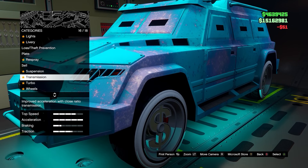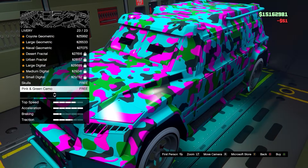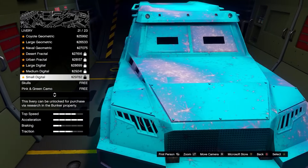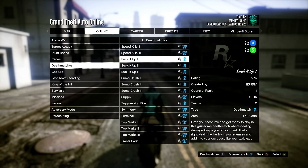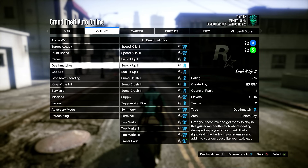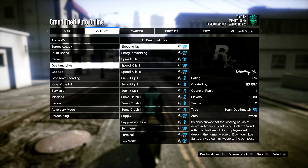Also, if you've logged in over the past three weeks you should have a skull livery available for your night shark. We also have double money and double RP on all Halloween themed death matches this week.